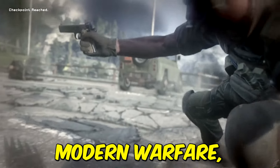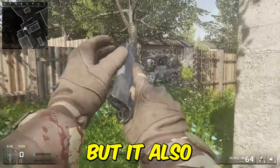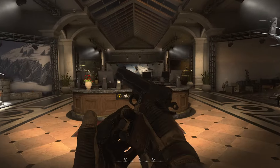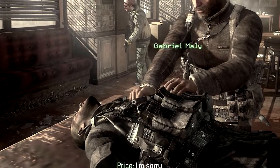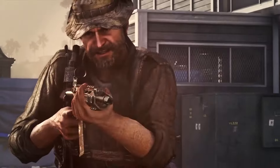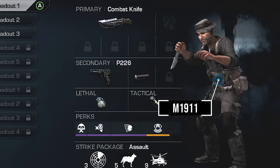If you played the original Modern Warfare, you know this pistol absolutely slapped in multiplayer. But it also made cameos in the next two games that you might not have noticed. In Modern Warfare 2, the only way you could get your hands on it was in the bonus museum level. In Modern Warfare 3, if you blink you'll miss Price handing it over to Soap in a memorable scene. It makes another cameo in Call of Duty Ghosts on Price's special operator character, which you could only get as DLC.